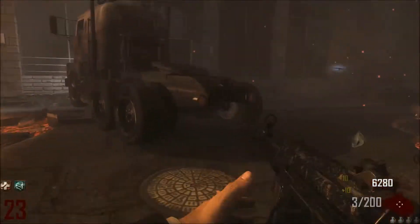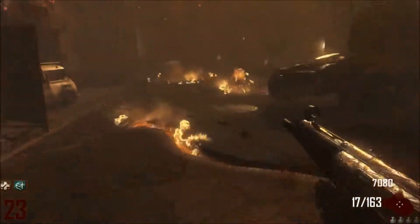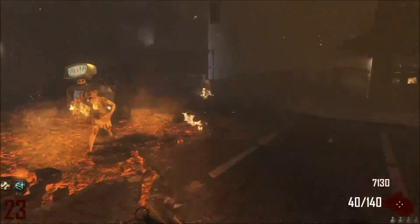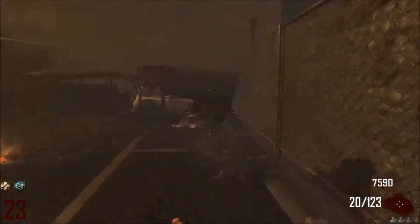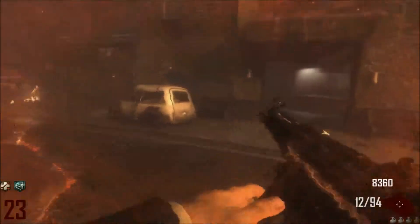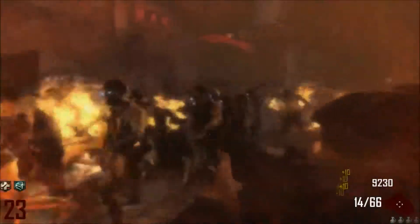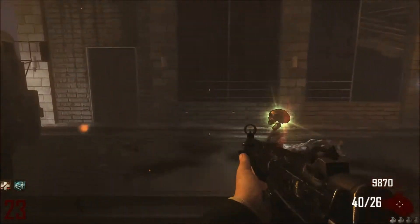This works great with Double Tap or Speed Cola, because since it's got low ammo it needs to be reloaded a lot faster than most other weapons. The fire rate is nothing great. They should put more LMGs in this game — I'm a bit sick of having to use all these submachine guns and there are no great wonder weapons yet. By the way, this is recorded before Die Rise. My next weapon should be coming up soon.